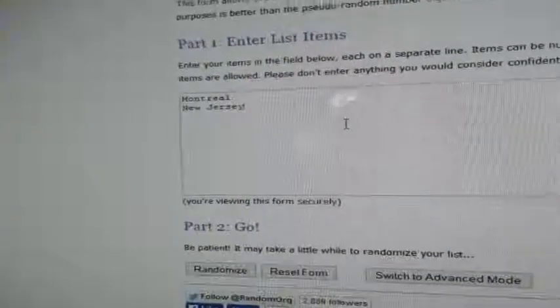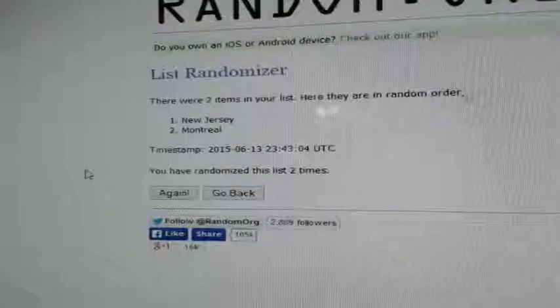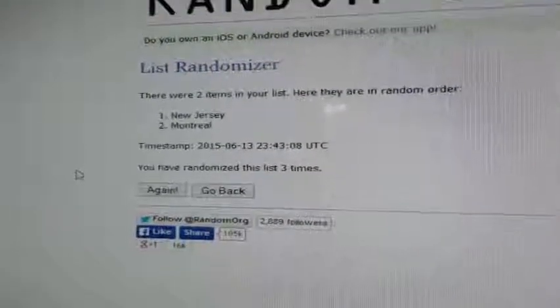All right — Montreal and New Jersey are set up. Good luck to both Jeff and John, this one's a doozy. Randomizing three times, number one on top gets the card. One, two, and three — didn't budge, stays on New Jersey. John, congratulations — very nice looking card!